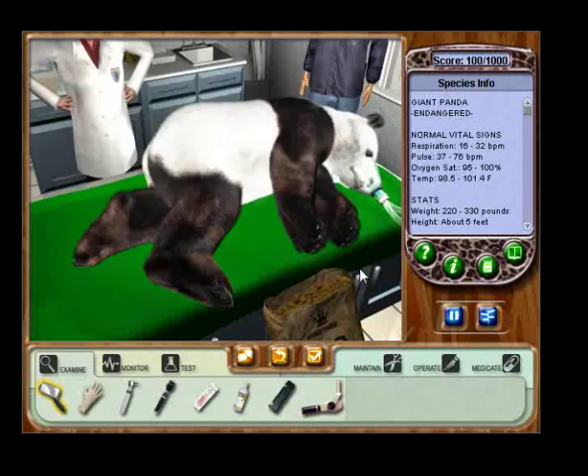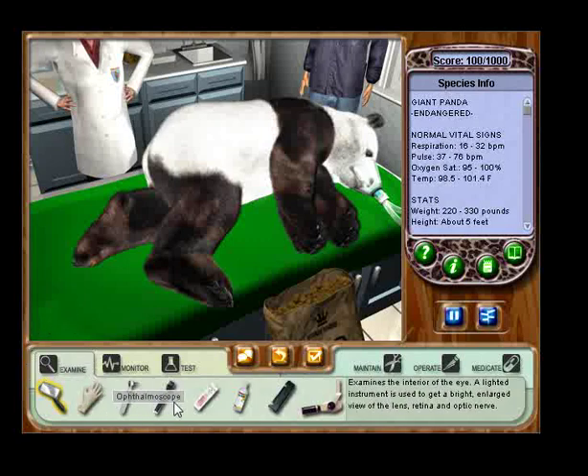After you find out about what's going on with the animal, you'll want to perform a physical examination. All the medical equipment you need is available in the groups at the bottom of the screen. You'll probably want to start with the examine, monitor, and test groups first. To select a group, click on their icon. Remember though, if the situation is critical, start your treatment right away. You can go back and do a full examination once the emergency is under control. In this case, let's first use the magnifying glass from the examine group. Use your mouse to point to the magnifying glass and click once to pick it up. Did you notice that rolling over a medical instrument will make its name appear? Its description also appears on the right.